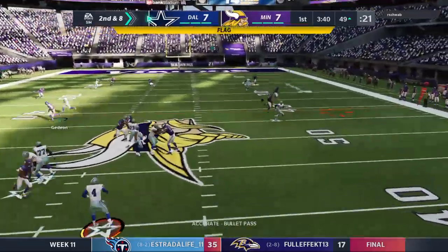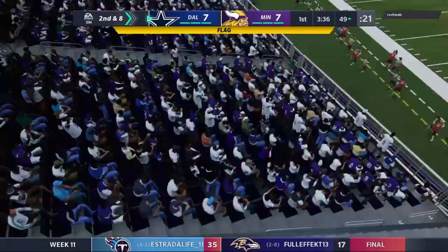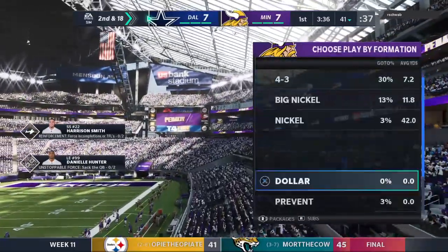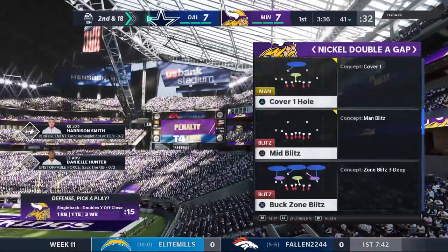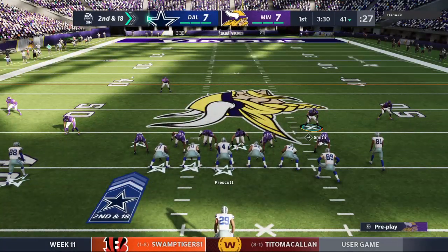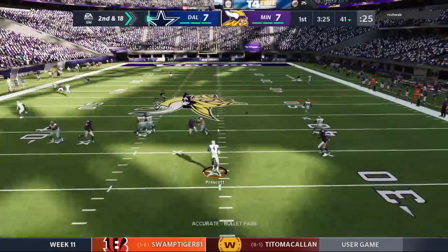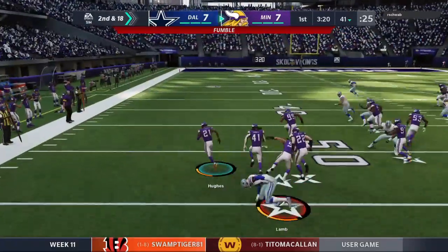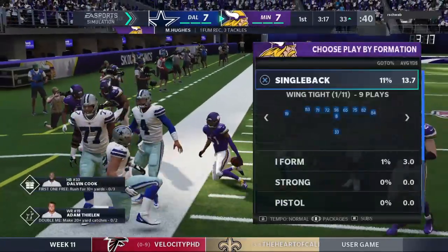On play action, Prescott — he'll find Lamb, that's complete, and he'll be stopped up at the line of scrimmage with a flag down. Let's check on the call. Apparently some grabbing of the jersey there on the O-line — just working the interior, and that's where the penalty occurred. Now they face a second and long following the holding penalty. Looking to throw — Prescott — and he's stripped. He lost the football, and the Vikings pick up the football. We've got it all the way down inside the 35-yard line.